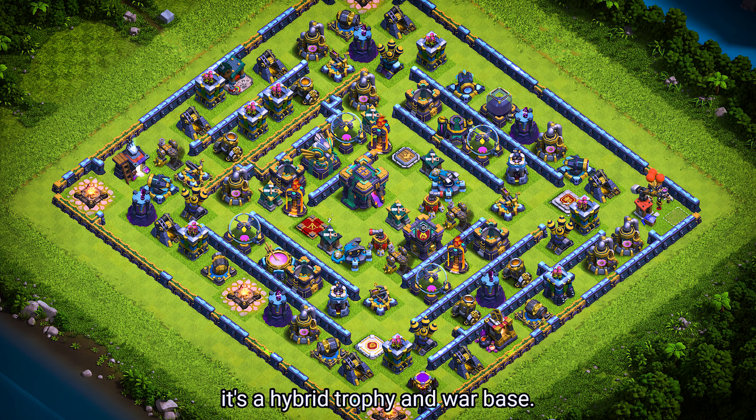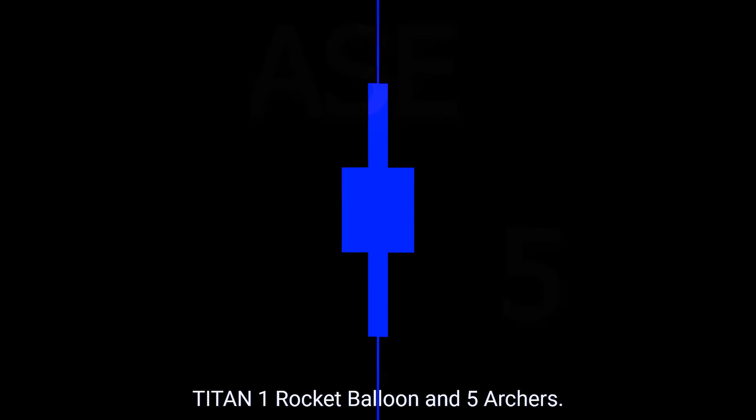Base number 6. It's a hybrid trophy and war base. For clan castle troops, use 1 electro titan, 1 rocket balloon, and 5 archers.